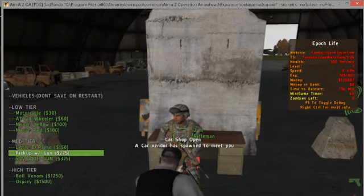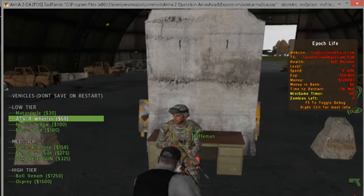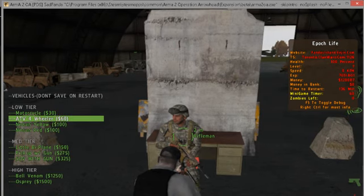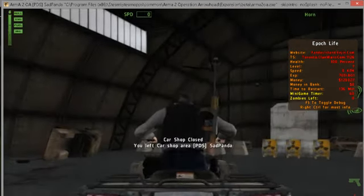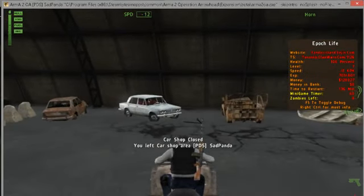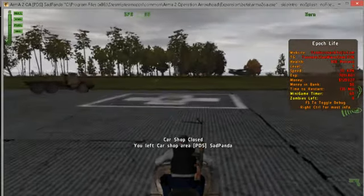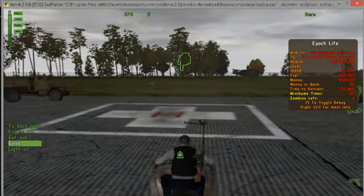Here are your low tier vehicles. Once again they're not changed yet — like the Bell Venom SUV and stuff — not changed yet. Four-wheeler, motorcycle — they do work. They all work, it's just they're not the right class names. That's pretty much the gist of it.